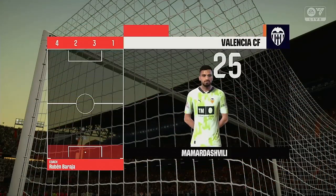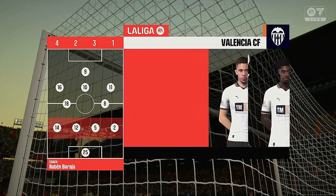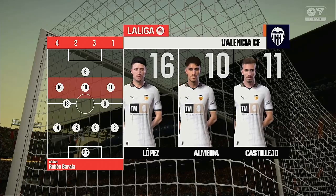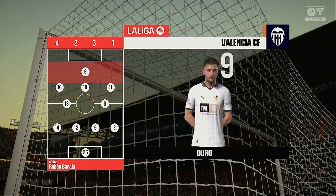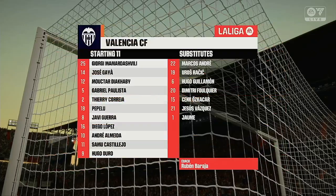Here's the Valencia team sheet. It's a 4-5-1 or you could say a 4-2-3-1. This does offer plenty of threat going forward with the three behind the central striker. We may see the wide midfielders cut in and the full-backs push on while the defence is still protected from the two holding.